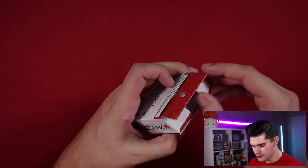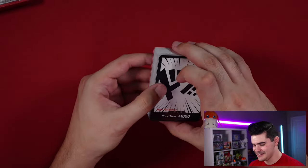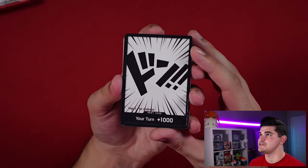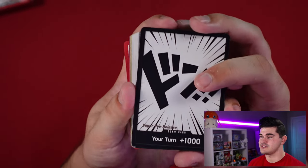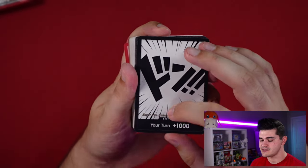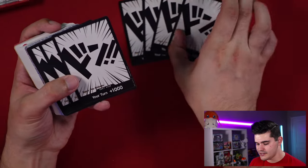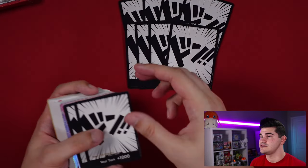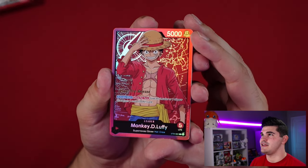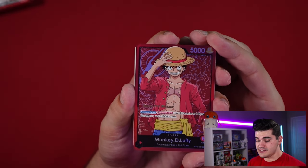Opening it up, every single card has a super pre-release gold stamp on it. The first 10 cards are the Don cards used to pay for card costs. The standout is the alternate art version of the leader, which was previously shown at Anime Expo demo kiosks — I always assumed it would be a box topper or something special.